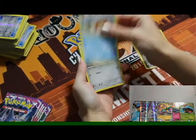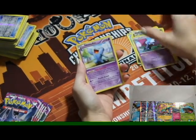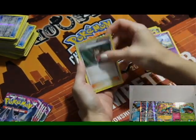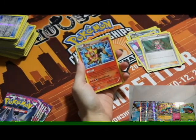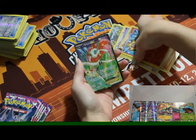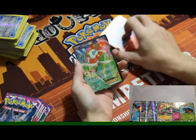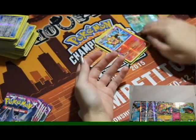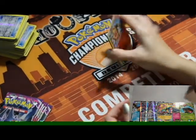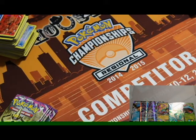Seventh pack: Chansey, Goomy, Krabby, Bronzor, Dino, Golbat, Wobbuffet, Shauntal, reverse holo Pyroar, and a Full Art Froakie. Sweet! I should have brought my Pyroar button out — got a little Pyroar button for that. Eighth pack: Yanmega, Vullaby, Litleo, Goomy, Muna, Battle Compressor, Swablu, Zweilous, reverse holo Zubat, and a holo Slurpuff.